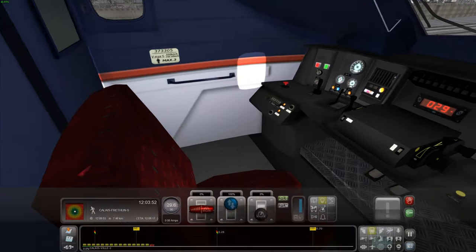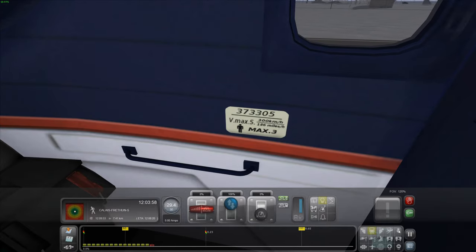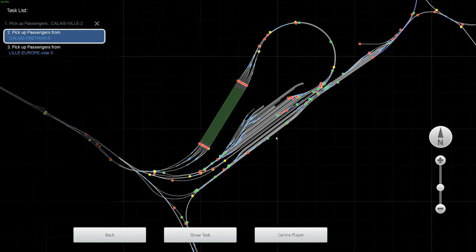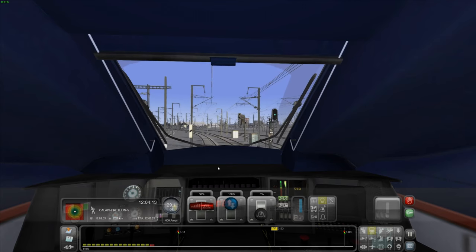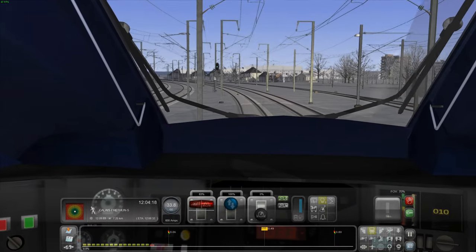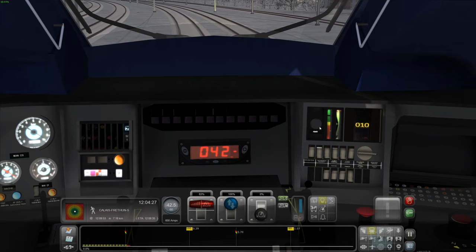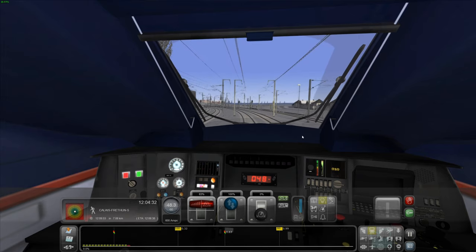We're going straight from Calais, past the Eurotunnel terminal which we looked at in another video, and down to Lille. We will need to change over to a different system of power delivery. The automatic warning system has stopped now, which is good.